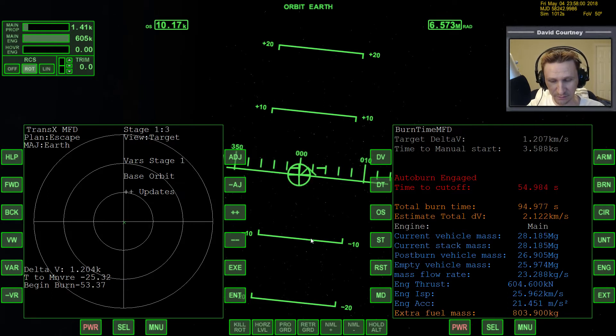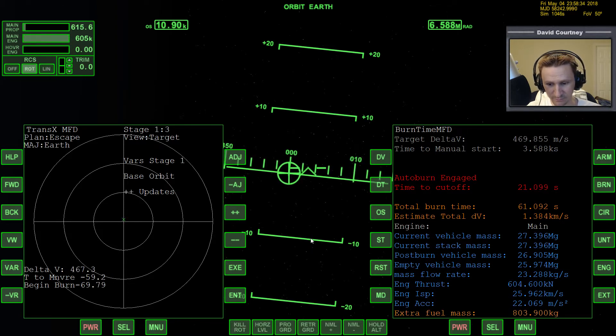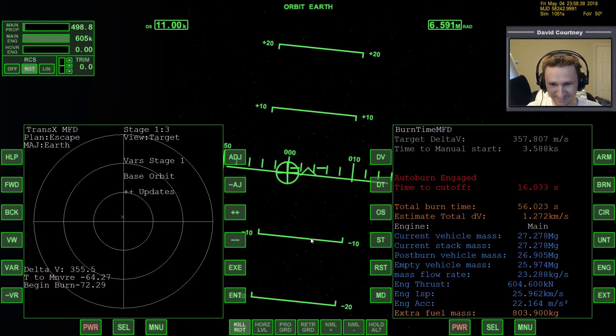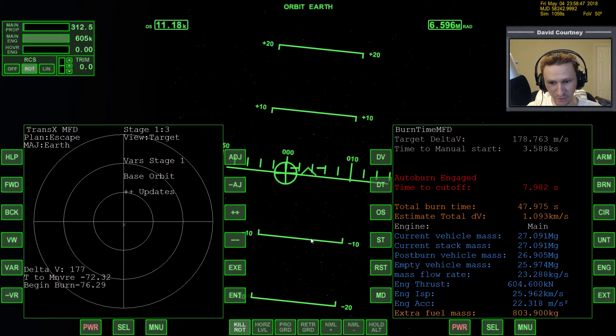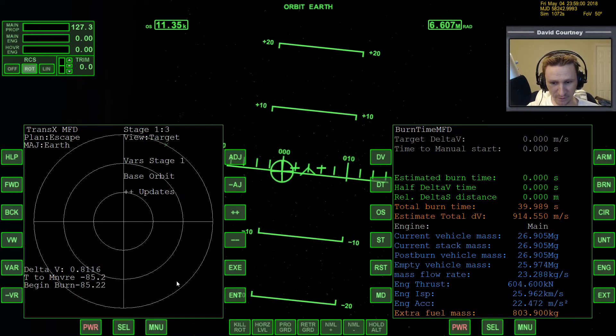X is nice and centered. We're going to trust burn time calculator to cut off at the right time — it's never exactly right but hopefully within a few meters. This is control thrust back and forth. We haven't even left Earth yet and we're nearly out of gas. Burn time calculator cut out and it was very close — less than a meter off. Let's view over to maneuver and turn maneuver mode off to see how we did.